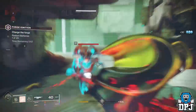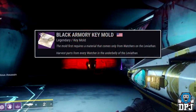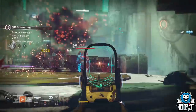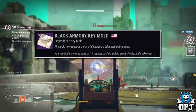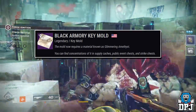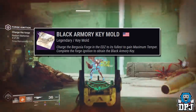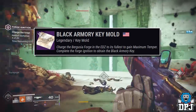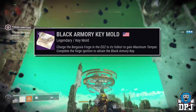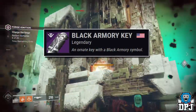Once the Black Armory Key Mould is obtained, the first step in moulding the key is to get a Watcher's Lens material from Watchers within the Leviathan Underbelly. Once you have collected the Watcher's Lens, you then have to find Glimmer in the Amethyst, which you can only find concentrations of via supply caches, public event chests, and strike chests. The next step is to forge the Black Armory Key by completing the Bergusia Forge within the EDZ and obtaining maximum temper status. Once done, you will receive the Black Armory Key and be able to open the Mysterious Box.